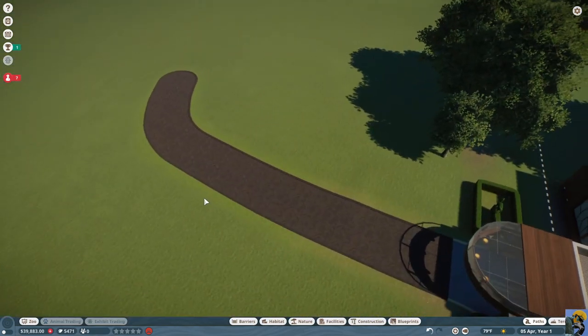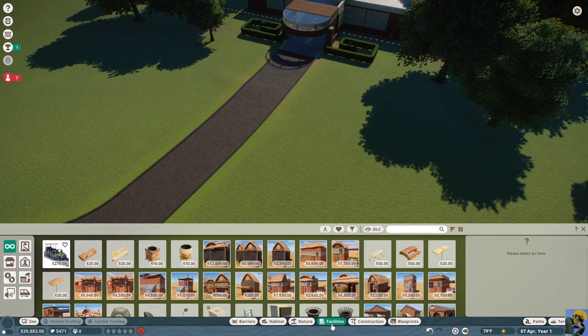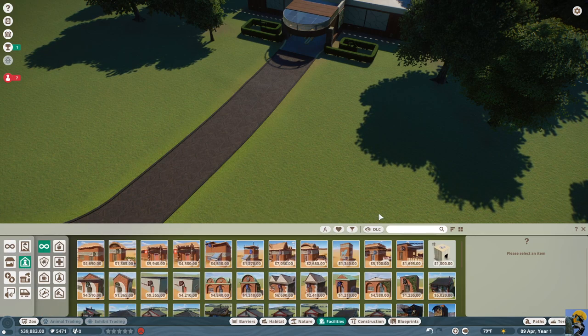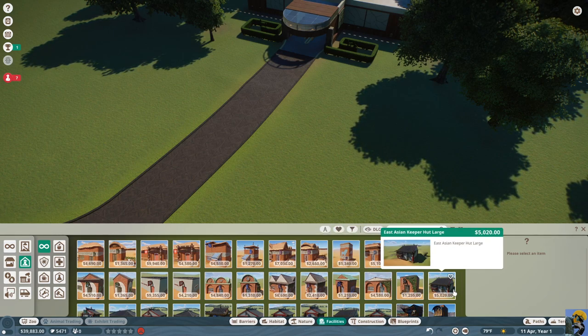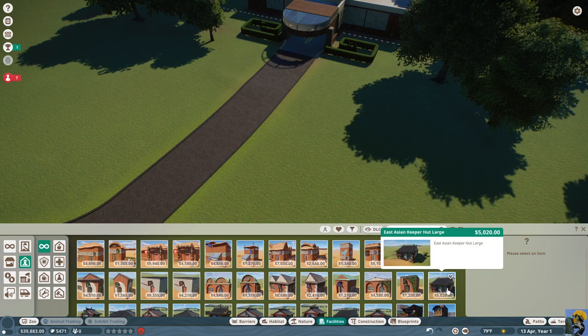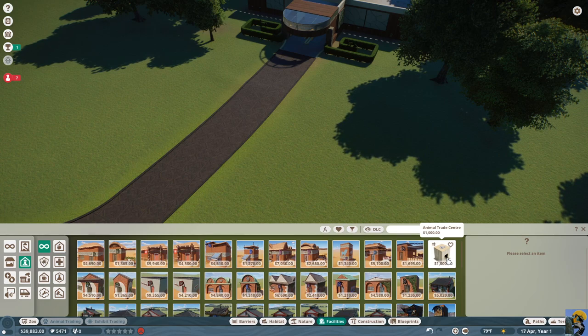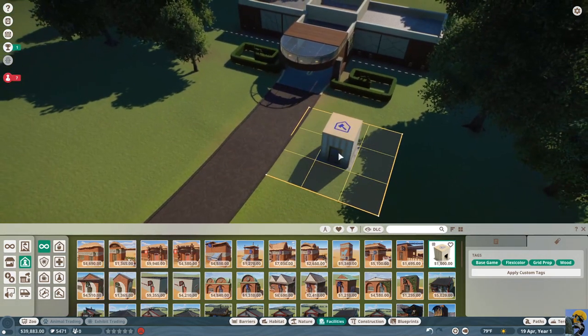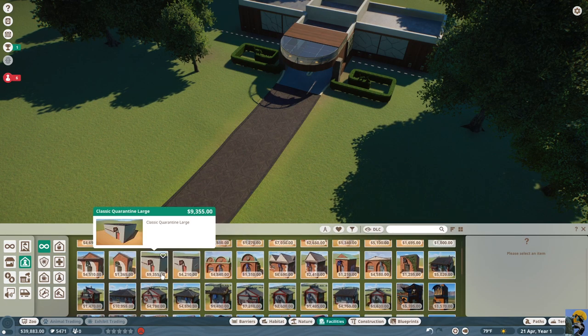We have some concerns we need to get taken care of right away — we have to build facilities for the staff. Last zoo I went with classic stuff and I love it. Now I'm in Japan so I could go with fancy Asian decorations, but that might be a little too on the nose. For now, because I have no money, I need to just build the basic stuff — the IKEA versions of these things.